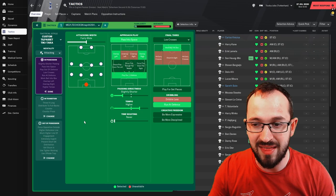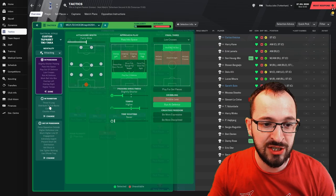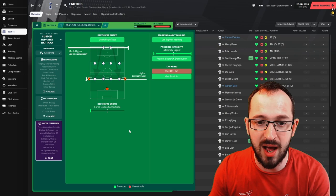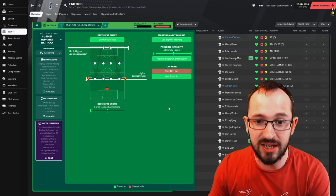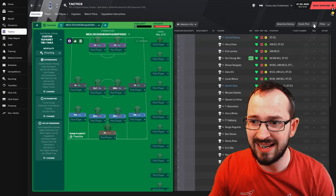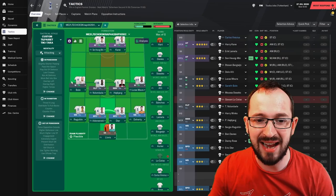In transition, you're looking at counter-press and counter, with your goalkeeper's instructions to distribute to the fullbacks and throw it long. Out of possession: use offside trap with a much higher line of engagement, a higher defensive line, with forced opposition outside, use tighter marking, extremely urgent pressing intensity, will prevent short goalkeeper distribution, and the get-stuck-in instruction is on. That's the tactic. If you want an idea of who plays in which positions, just go pick without restriction and best 11, and it will give you a decent idea. I'll see you at the end of the season after the simulation.